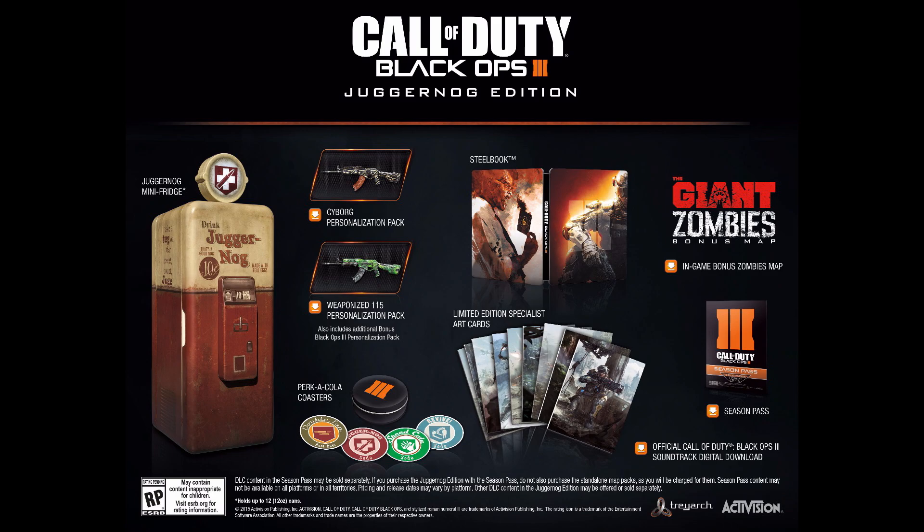The Juggernaut edition is available on PS4 and Xbox One. The first thing you get — wait for it — a Juggernaut mini fridge. That's right, you get a mini fridge. How awesome is that? It's a Call of Duty themed one and it looks pretty awesome. It is a real one — it holds up to 12 cans of drink, about 330 millilitres each, like a normal can of beverage. That is seriously cool.